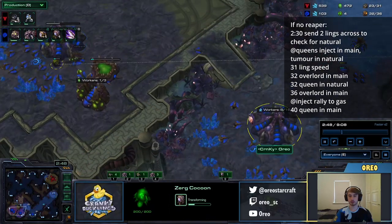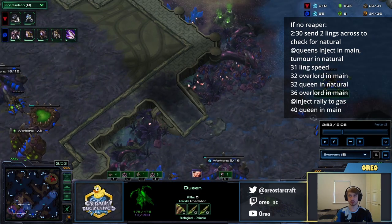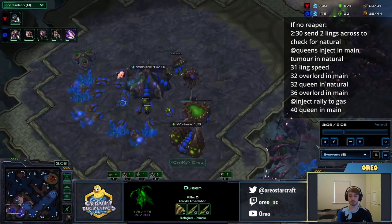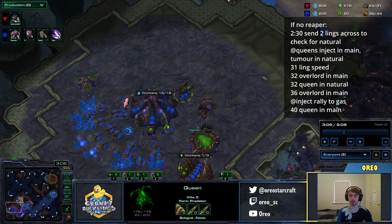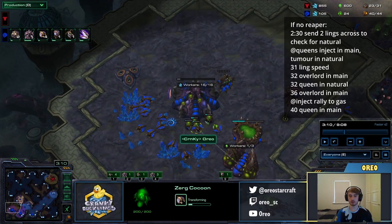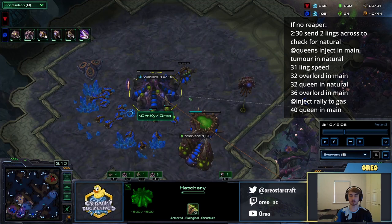At 32, we get our Overlord and then a Queen at the natural. We want to inject our natural as soon as possible, but we want this Queen to just make Tumors. Then we make two more drones until 36. At 36 supply, we're going to get an Overlord in our main first, because if we don't get it at 36, we're going to be supply blocked. Then we inject our main, make another two Tumors, spend all our larvae in the main, send two of that larvae to the Extractor, and spend all the larvae at our natural.